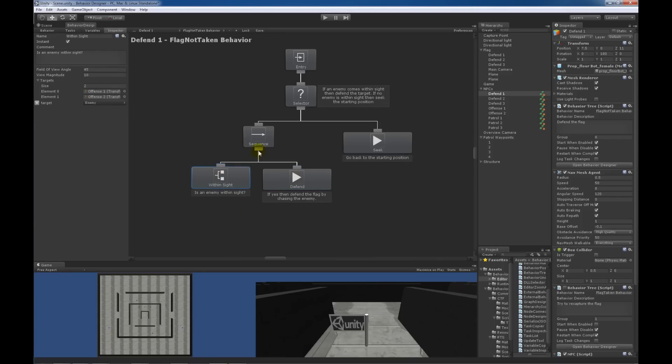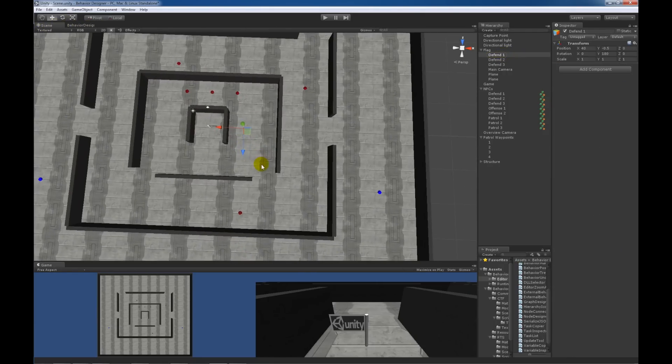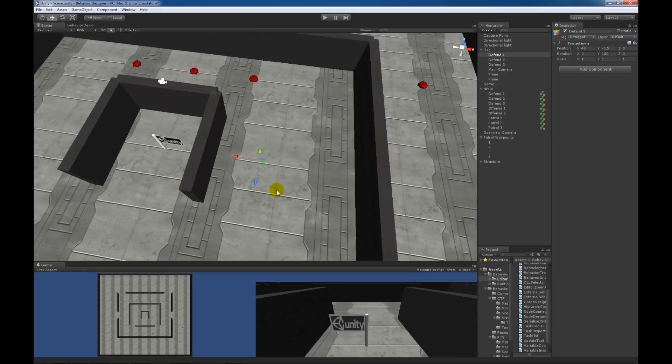If within sight returns failure, then the seek task is going to run, and this seek task moves the bot back to its starting position. We can see what that position is by clicking on the defend one game object. So when the game first starts, I expect this red bot to move to this position since no blue bots will be within sight.